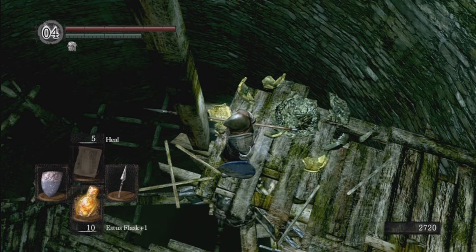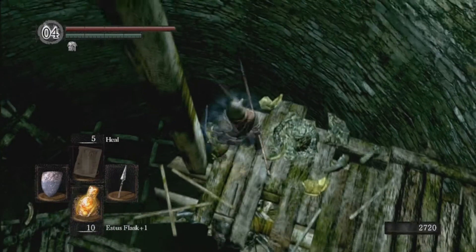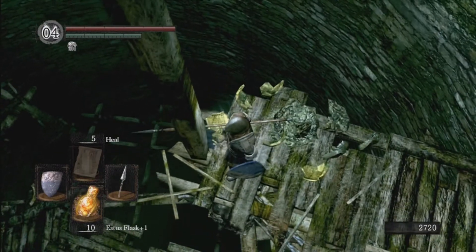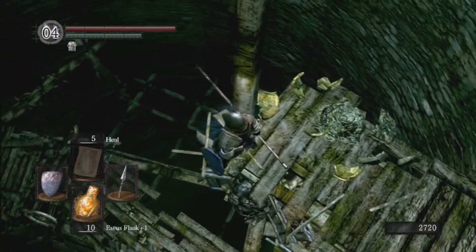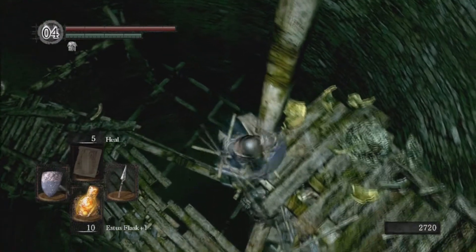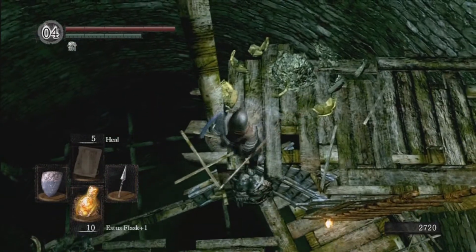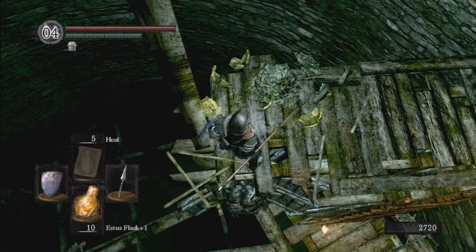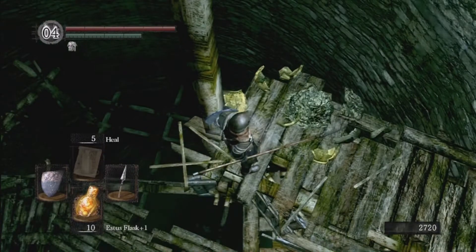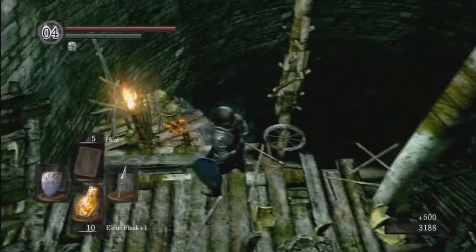Just wait and wait. You can kind of move them around a little bit if you walk back and forth. Normally if you stand here for long enough, what will happen is they lose interest in you and they just turn around and commit suicide. So you can cheese them that way if you're having trouble with them.